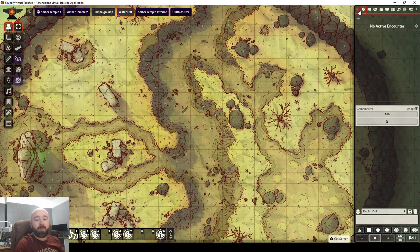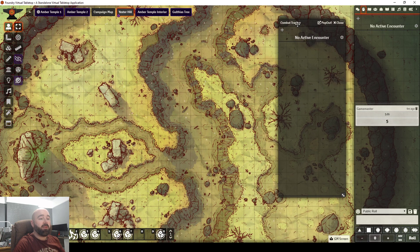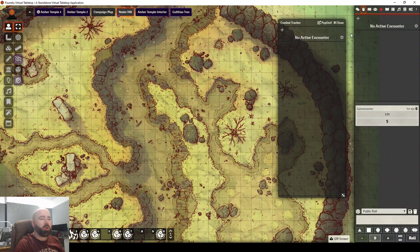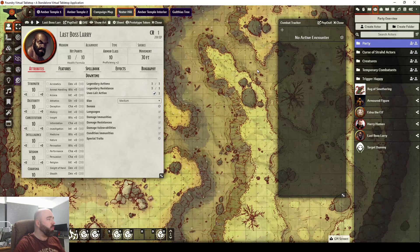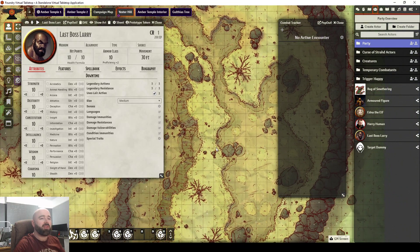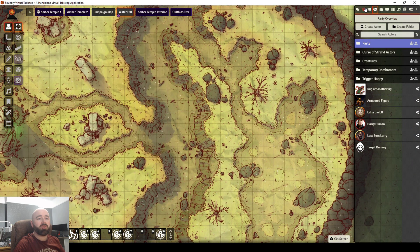I find that extremely useful ever since I got it, because I've never had to pop out the combat tracker again, which means I save that much space as I'm moving around. As you'll know, you might be opening up a character sheet for an NPC to check what abilities they have, and straight away you're working with very little space on a combat map — but with this module you get that space back.